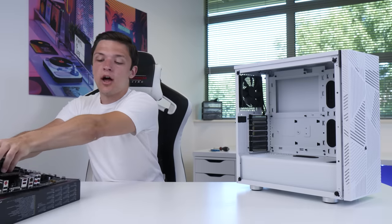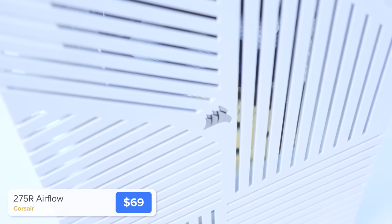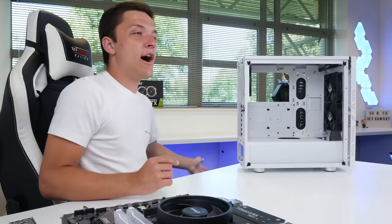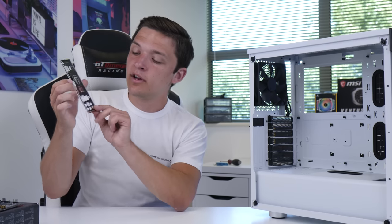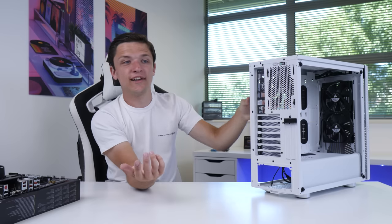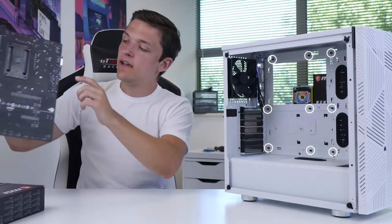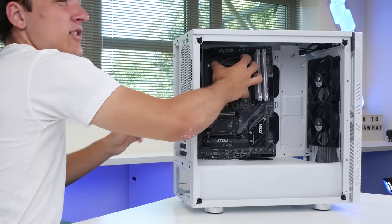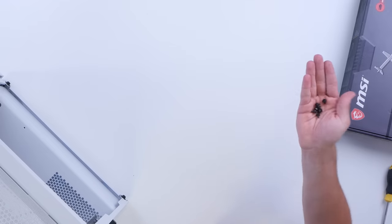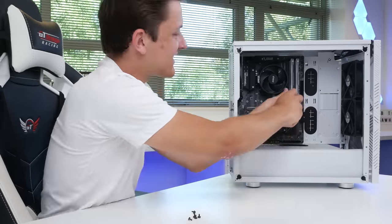We're next going to go ahead and install our motherboard into our case. This is the Corsair 275R Airflow — it's got great airflow, as the name suggests, and is a really reasonably priced, great looking chassis. Take off each of the side panels to make it a lot easier to work with. We then need to take our IO shield and clip it into the back of the case with the audio ports at the bottom and the silver side facing inwards. We're going to check that we've got a black case standoff underneath each of the holes on our motherboard, slide it through the rear IO shield, and then screw our motherboard down to secure it into place.